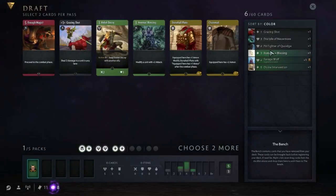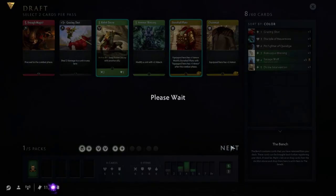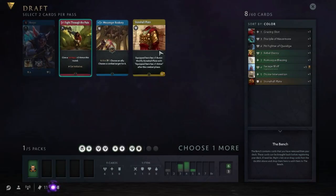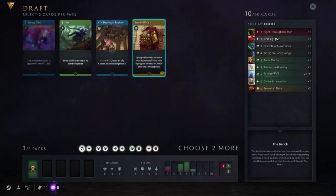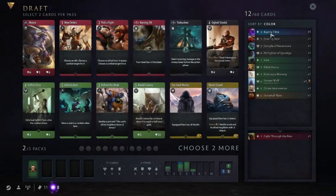Let's open the bench. Rebel Decoy is a decent minion. And now we can pick a Stone Hall Plate - I'm not going to pick two Grazing Shots, it's not that good. Stone Hall Plate is a decent item, we'll pick another one I guess. The Rookery - I'm not sure. Initiative might be nice but probably not going to play that card. These are probably not playable either.